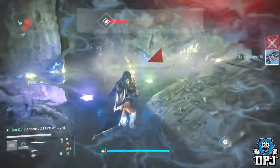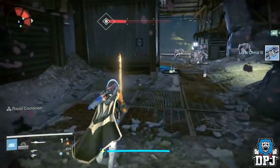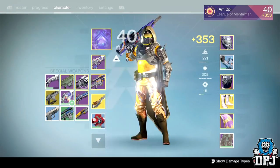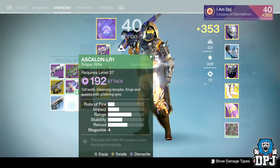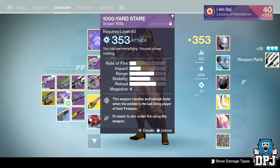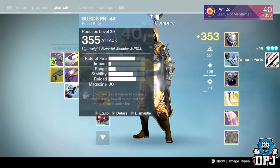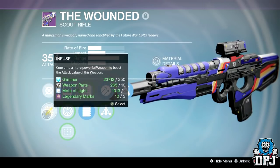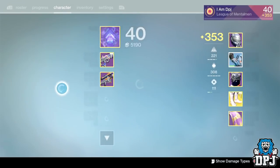If two warlocks are used, after the initial tether from the hunter both warlocks activate their Storm Trance and take everything out including Omnigul, while the hunter uses his sword. If two hunters are used, one tethers the wall to her left while the other tethers the wizards behind her — or if you have the Nighthawk helmet, it does super damage to Omnigul with that Golden Gun shot.